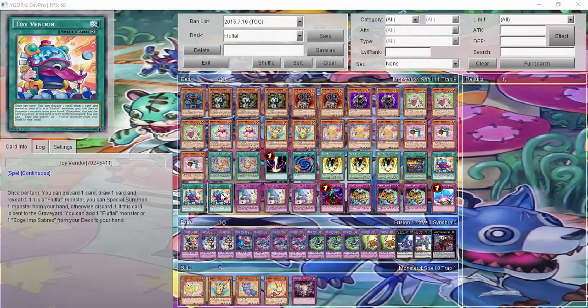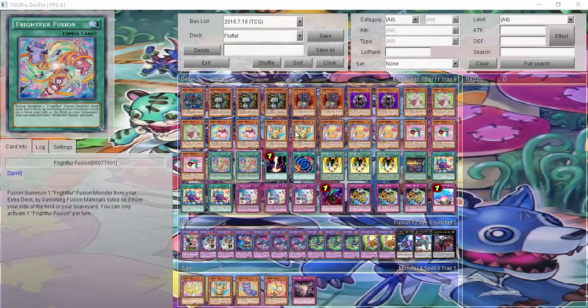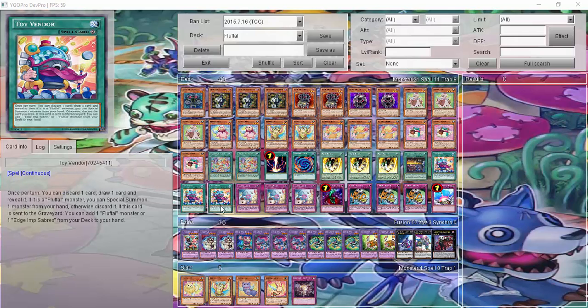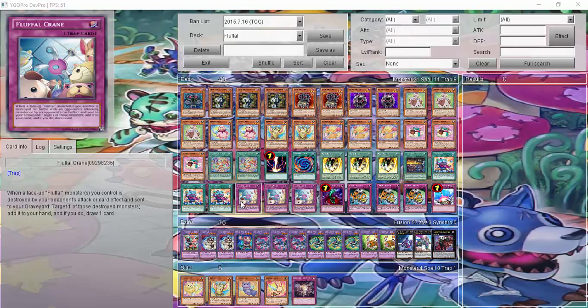Three Toy Vendors, where I can discard one card, draw another one, and reveal — if it's a Fluffle Monster, just summon it. If not, send it to the graveyard, which adds a little fuel. Like if I draw Edge of Saber, that helps. And if it's sent from the field to the graveyard, I can add one Fluffle Monster or Edge of Saber from my deck to my hand, so that helps me thin the deck a little bit.